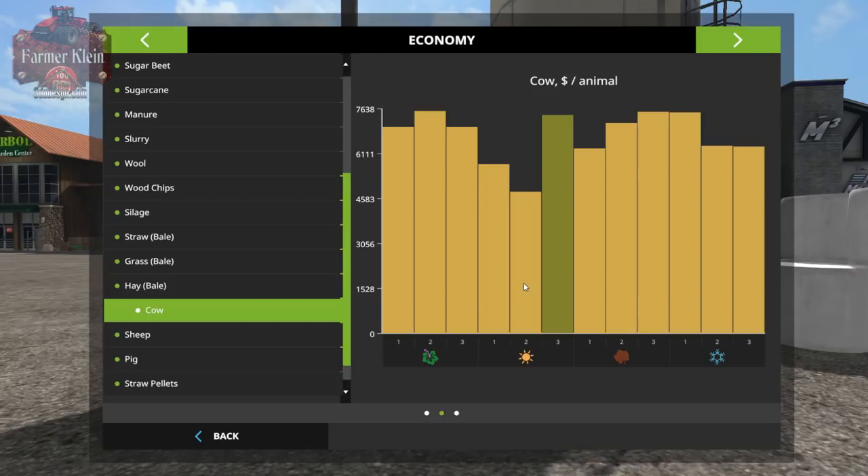Sheep are cheapest during autumn - around $4,200 versus close to $6,000 normally or nearly $7,000 at their high point. You'll miss the first spring's productivity, but the fun of Seasons is planning for the coming year - building up your first year so you have what you need for the second. Every year you play you become more productive and efficient.